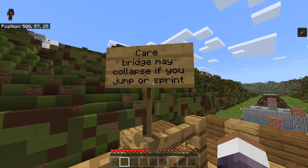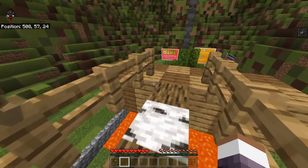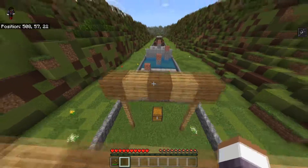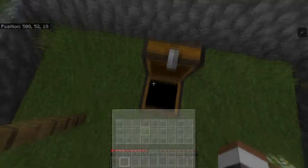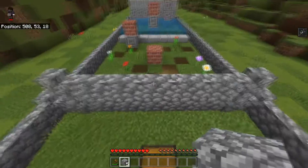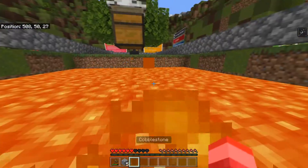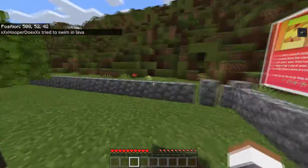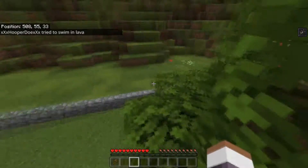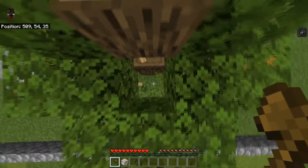There's a sign — 'Care bridge may collapse if you jump or sprint.' I guess you're not supposed to jump or sprint on that, and I did it anyway and it somehow didn't collapse. I tried placing cobblestone but that didn't work — I think I'm supposed to jump completely over that section. We're gonna have to start this over.